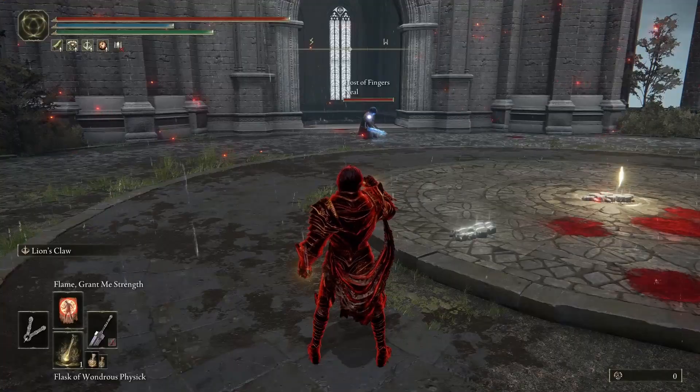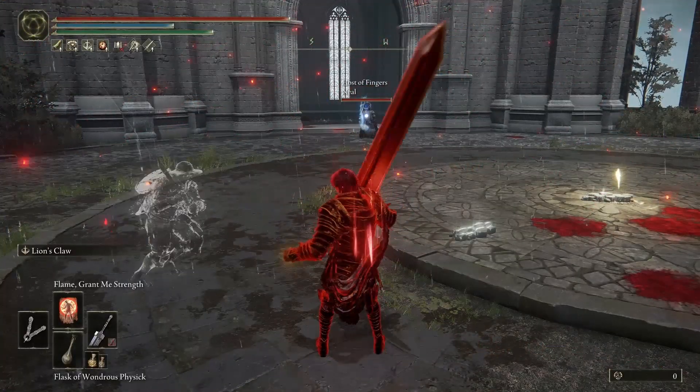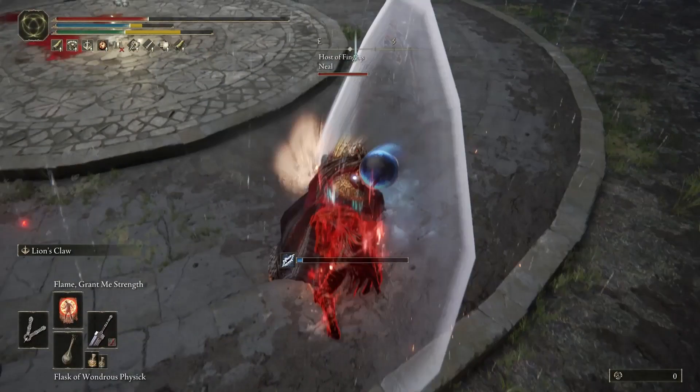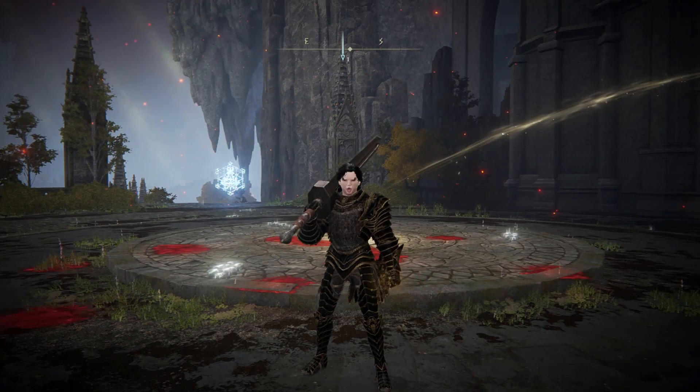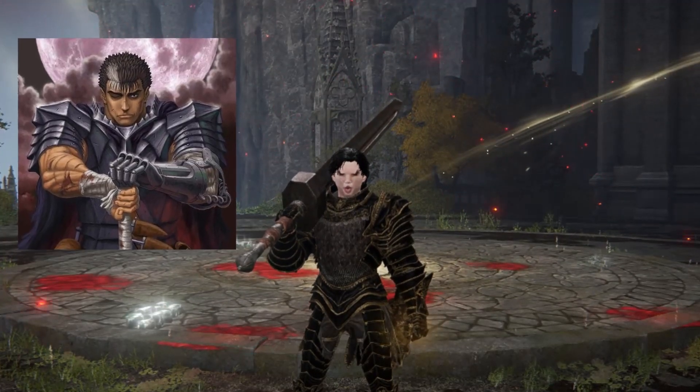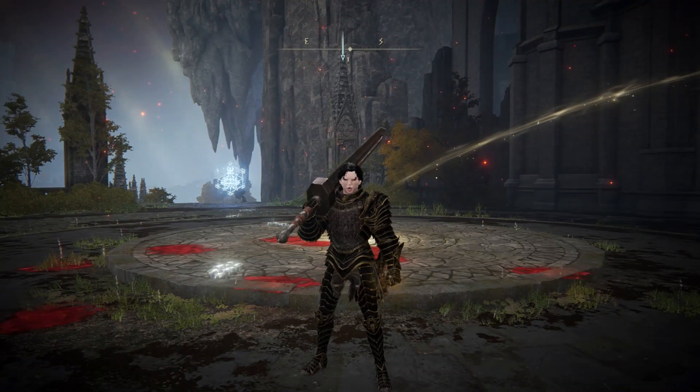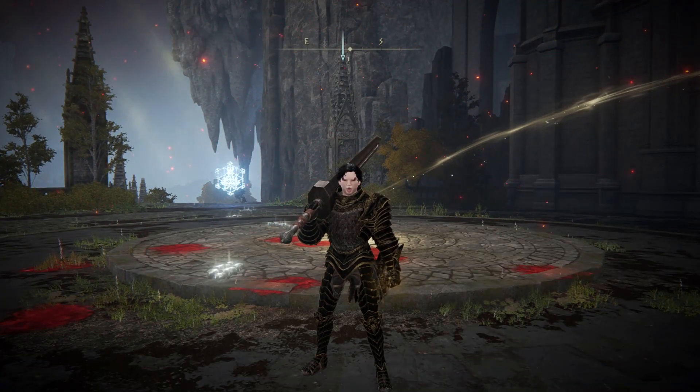Oh no no no, that sword is gonna give me big problems. Today we are going to be doing a Guts from Berserk build. As you can see, I put some hair on my character just to get into the Guts build mode — I just wanted to fit in with the character.